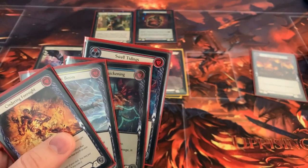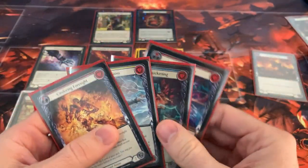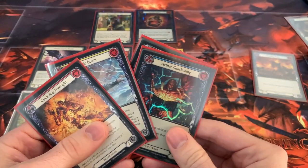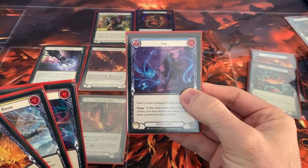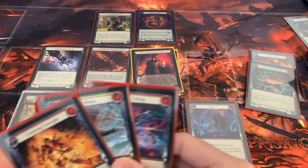I drew a blue and a red. So now I can activate Kano again with this blue. Here's the top card of my deck — it's a Sap for one.